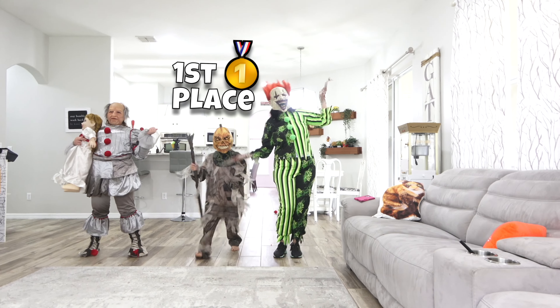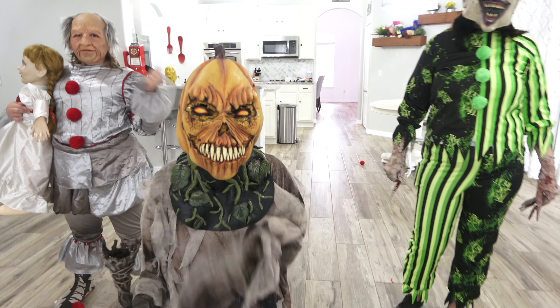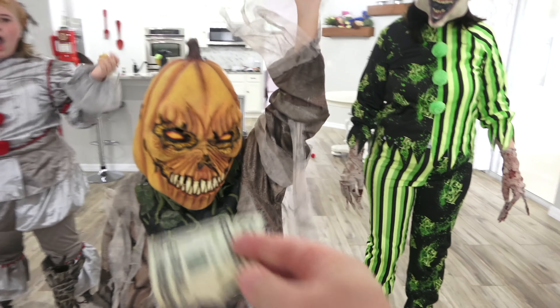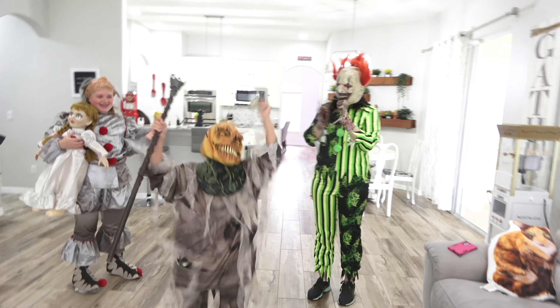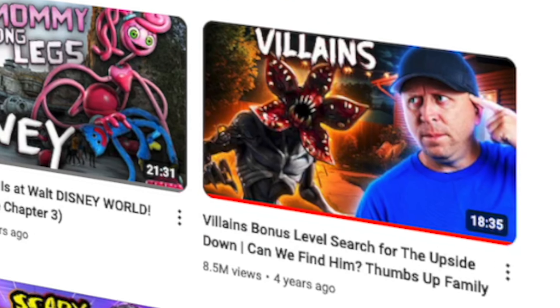Sebastian, first place! And another surprise — for the winner, since we're going on a road trip to Hershey, Pennsylvania, I want you to have some spending money. Congratulations on first place! That was hilarious to see what they came up with. Corinne was wearing Pennywise and had Annabelle. Sebastian had the pumpkin mask. Jaden wore Stranger Things — the Demogorgon — from one of our very popular videos where Jaden went missing in the upside down.